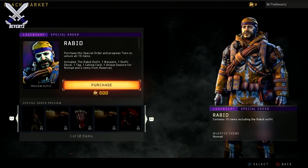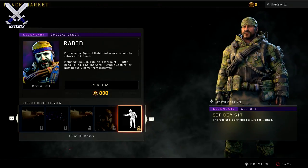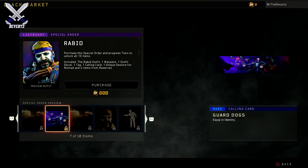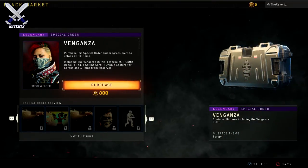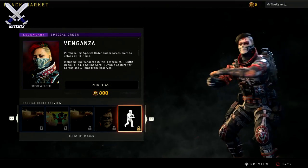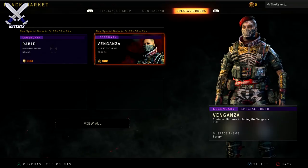That's better than opening up supply drops and having a chance of getting one — at least you can get one directly. But then you also have to think about: do I want to spend $20 or more on a weapon just to use in a game? That may play into a factor. The same thing applies if they add other skins that look better or signature weapons — it's definitely gonna be interesting to see what happens for the future of the Blackjack item shop.